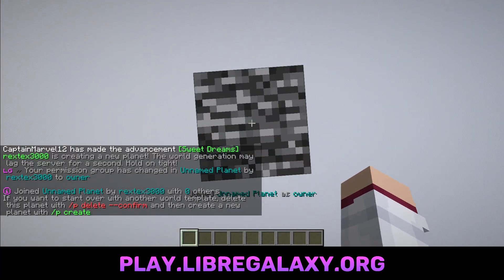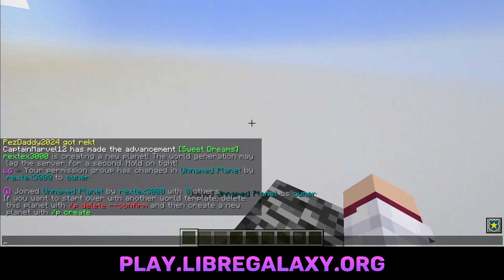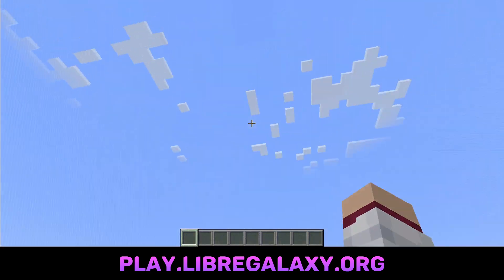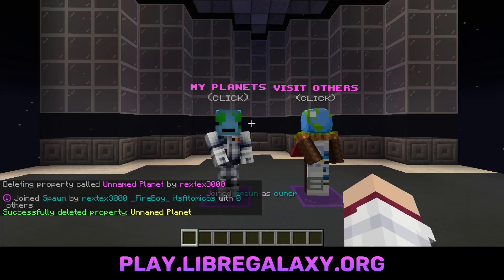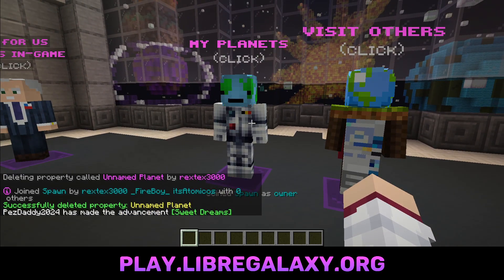If you click this, you'll see that you're instantly teleported into a new world. Indeed, it is my world — you can see in the chat here it says that my permission is changed to owner. So I'm now an owner of the world and I teleported to it. This message tells you that if you don't like this world template, you can actually just go and delete it. I look around, I see a whole lot of nothing. I kind of don't like this template, so let's go and p-delete confirm. Now the world is completely gone, no longer part of my planets. The world is completely deleted — not recoverable at all.